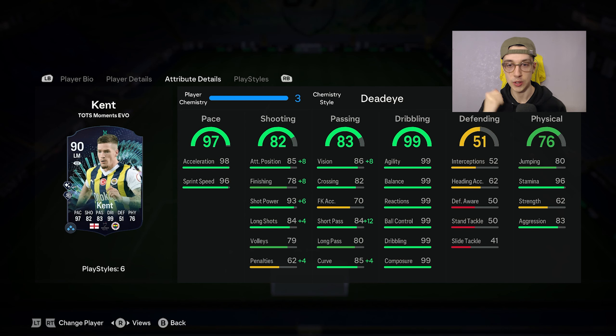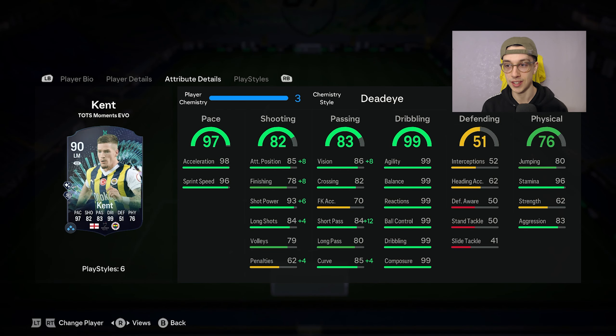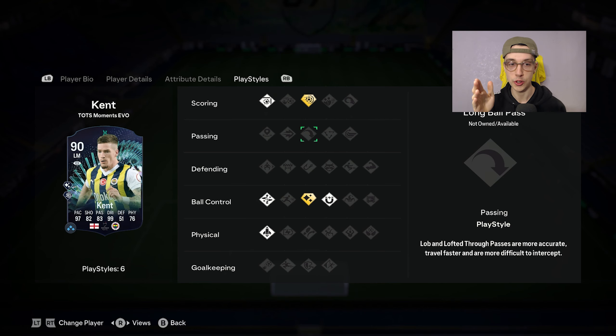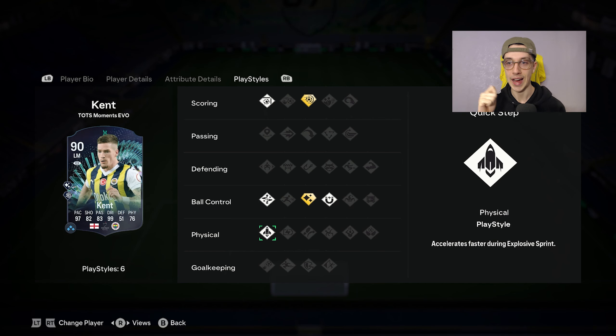The passing is 84 short passing and 80 long passing, as well as 85 curve. The dribbling as you can see is fully maxed out — 99 — does not get any better than that. He's also got 96 stamina, so he shouldn't really get tired. For play styles, he's got the finesse shot — not plus, but normal — and the power shot plus, which comes with the brand new evolution, plus flair, first touch, technical, and quick step.